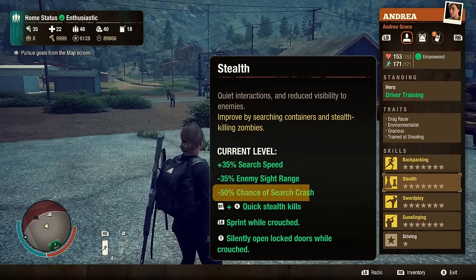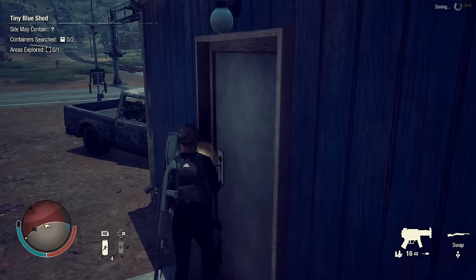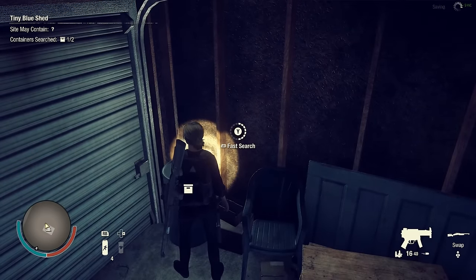Tip 8: The game guarantees negative 50% search crash chance for max stealth specialization, but actually max stealth specialization has negative 100% search crash chance. So feel free to fast search when you have max stealth.